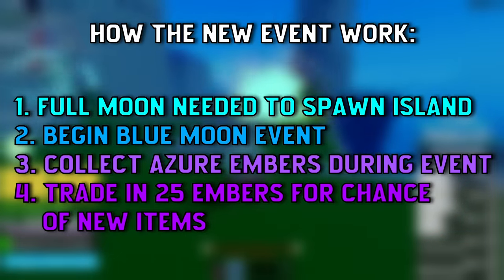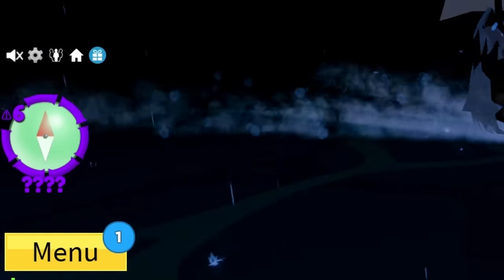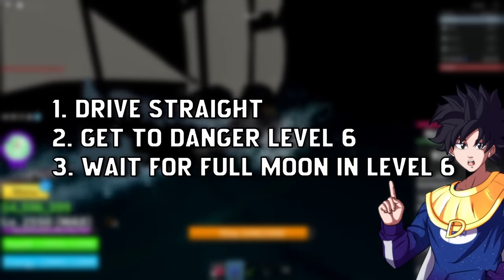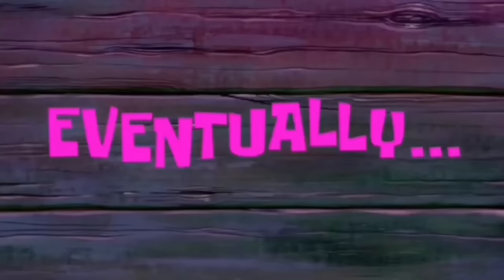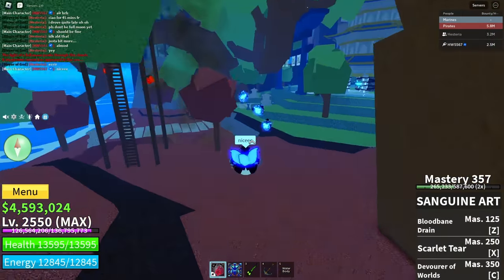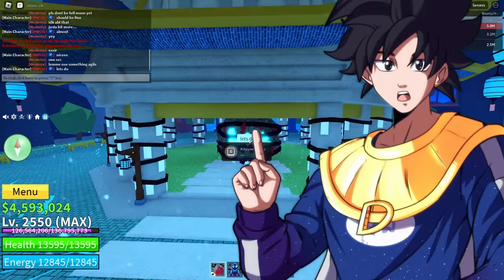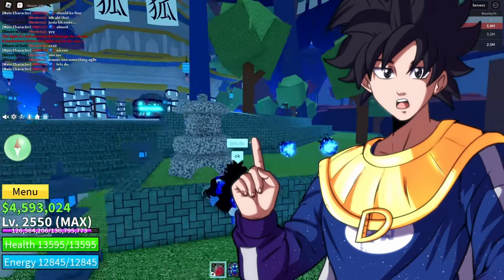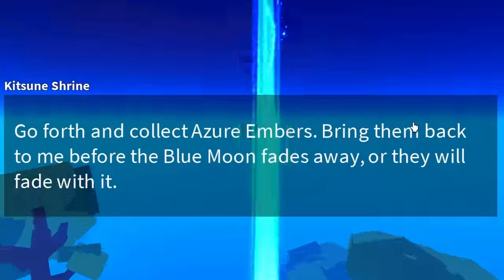For the new weapon we need a full moon, so I'll be back when one spawns. The best way to spawn the island is to be in level six before the moon comes up - we learned that the hard way. The island didn't spawn. Once you get to this stage, start the event and collect as many flames as you can - 25 is max, then gamble with the statue.